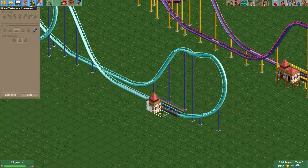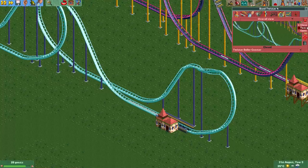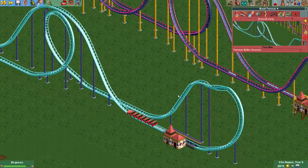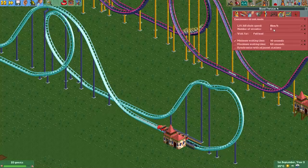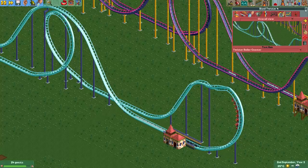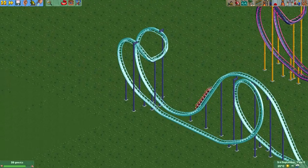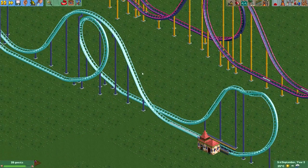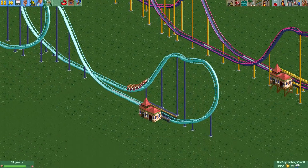Now if you do the triple launch through the station and we test it, you will see it won't work. It goes up the first hill like it should, goes back through the station, and then it will just stop. That's not what we want. In order to make it work, we need to set the number of circuits to three. If we make it three circuits then it will work as intended — you can see it makes it through the station and over the hill. If you put one or two circuits it will just stop in the station.